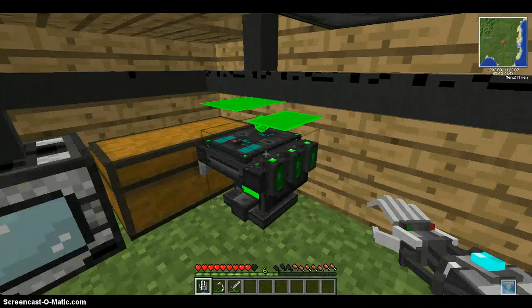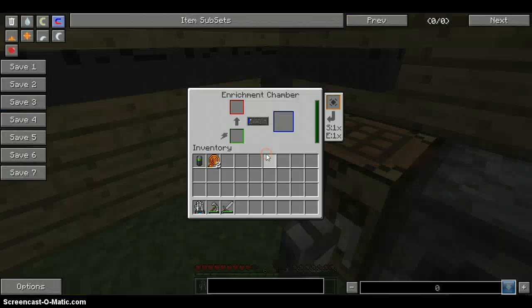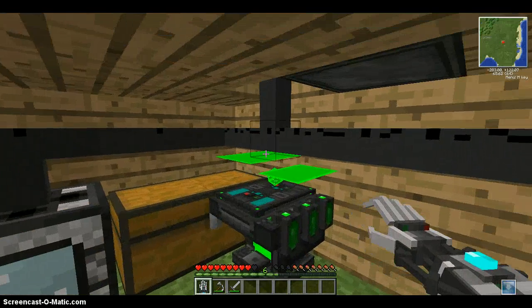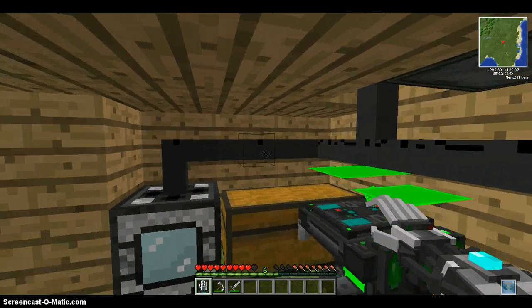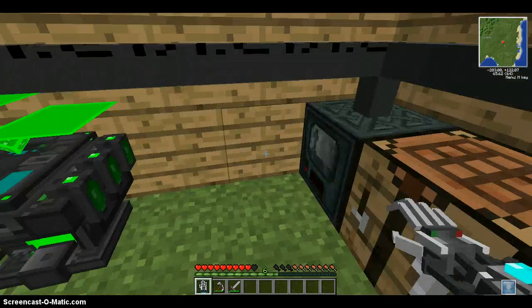So when we left off, this was actually up here. I've added this enrichment chamber which turns ores into dust. And then we've added this battery box to put our infinite battery in. I've also gone out and made these wires so that we can put power into all of our machines.